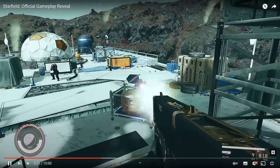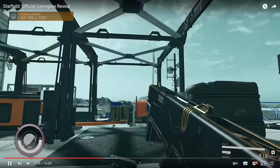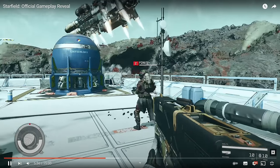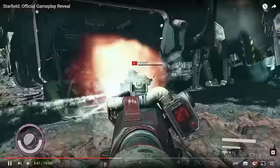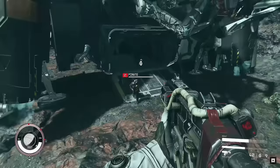Further on combat: enemies have levels and it seems they can have different levels. They have a simple health bar. I would expect enemies to eventually be scaled to your level. I cannot see the player's level anywhere on screen. And then there's jetpacking — when you look at the jetpack animations, they look much more like No Man's Sky than Fallout's jetpacking.